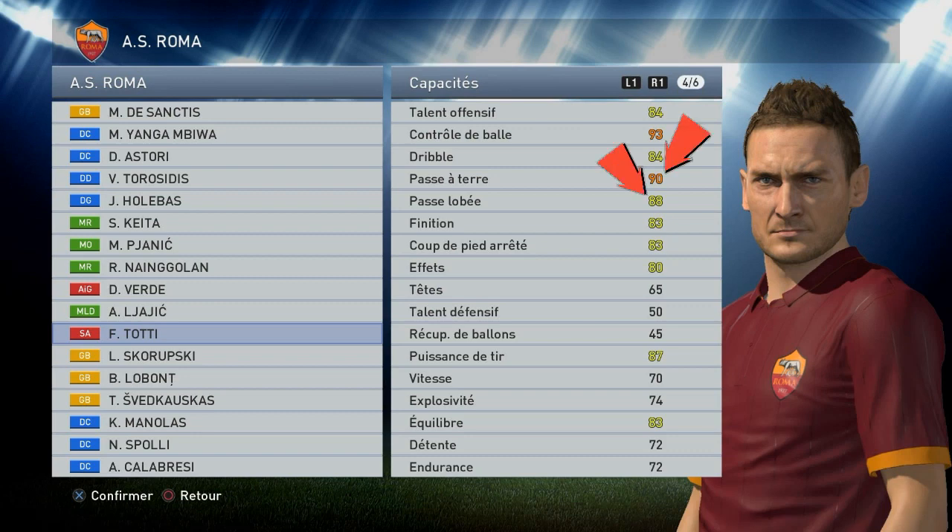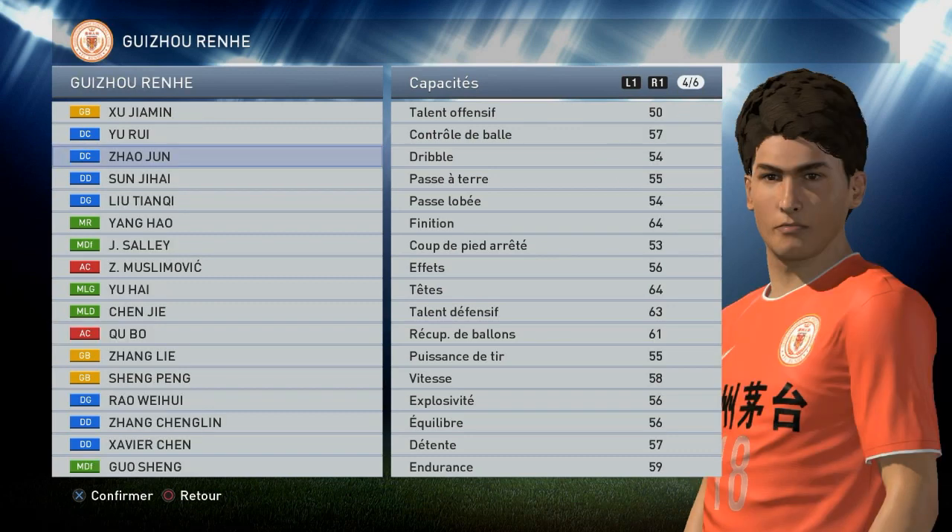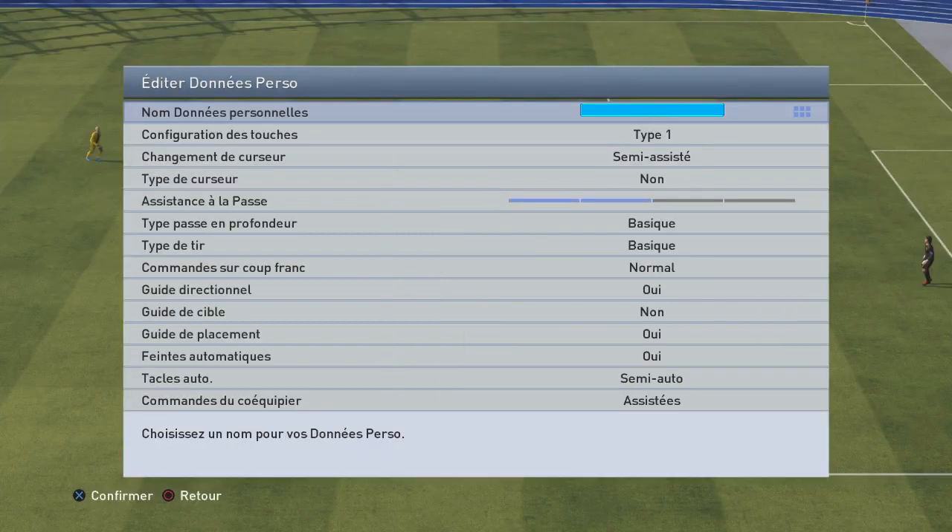Donc premier truc au niveau des stats, il faut regarder passe à terre, passe lobée et effet avec des joueurs comme Zhao Jun avec des stats à 55. Ça va être un peu plus difficile de réussir vos passes mais vous pouvez quand même essayer. Je vous ai mis mes réglages, je vous conseille de passer en basique au niveau des passes en profondeur et des tirs.